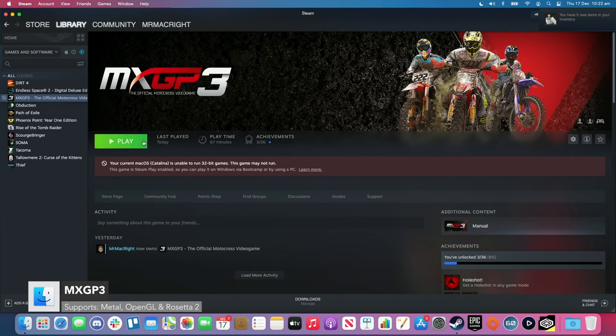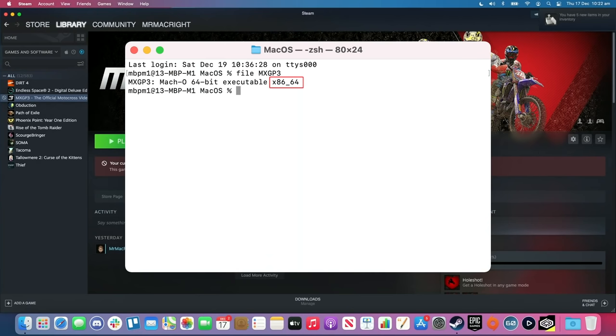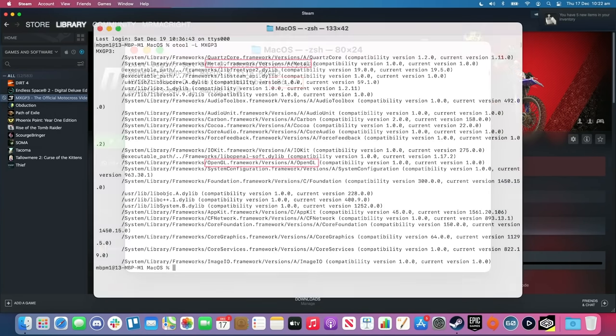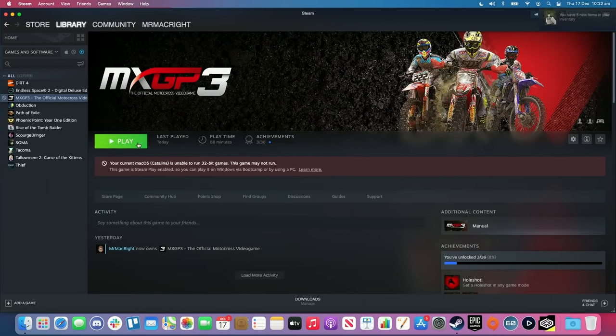Sadly, MXGP3 is not working on Apple M1 right now. Steam says it's a 32-bit app, but this is completely false. I checked the game's files under Terminal and it is a 64-bit app with both Metal and OpenGL support, so it should run here — I don't know what's happening.